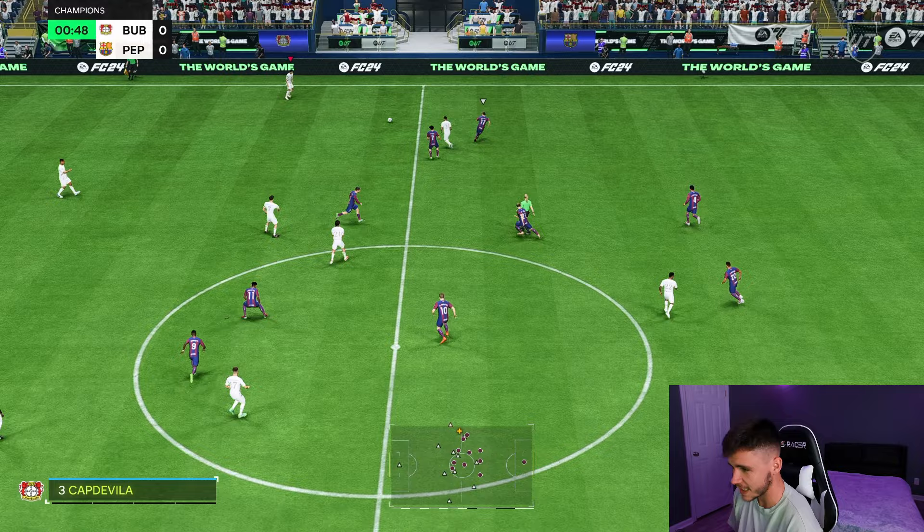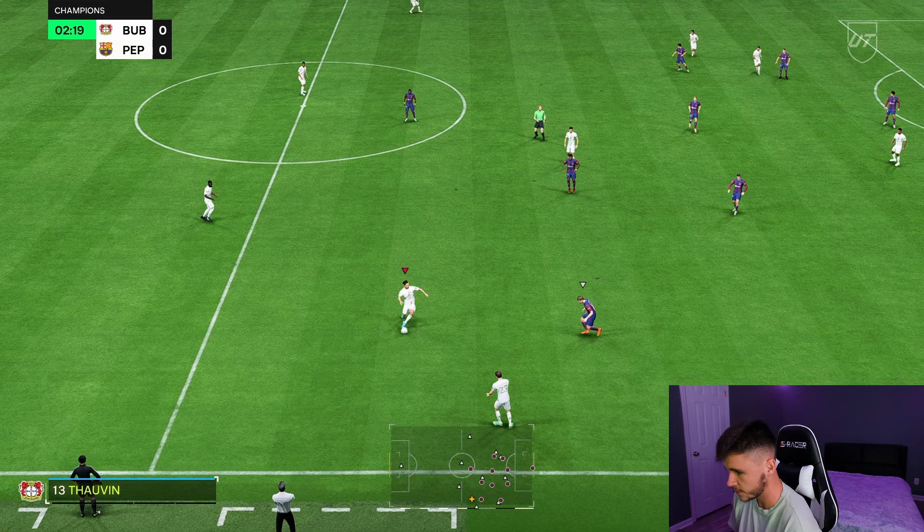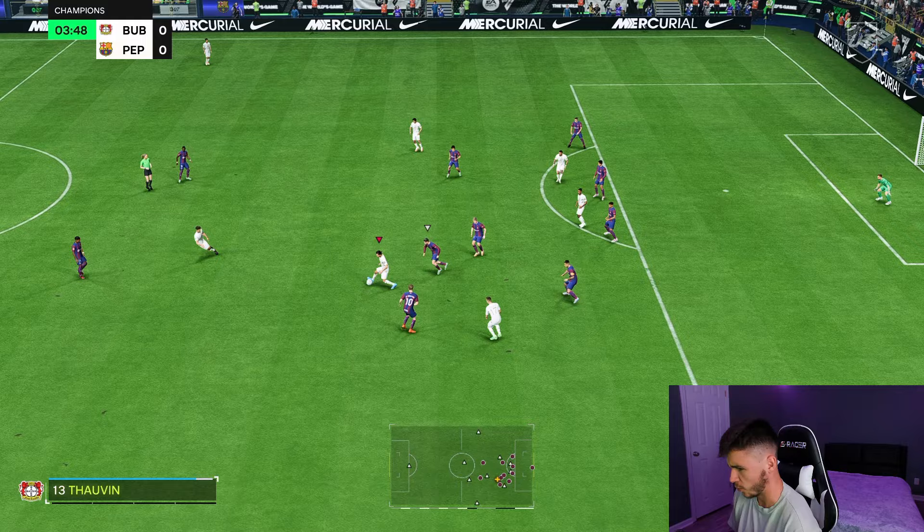The first thing I want to do is go ahead and test out his dribbling. He does have some pretty solid agility and balance and dribbling overall — it's just his reactions that are a bit low. And as you guys can see on the ball, he actually feels quite good. Nice little touches right there. He does have the power shot play style — might have to try that out. The dribbling is cracked! Finesse shot — it's a decent attempt, boys. Good start to the game.